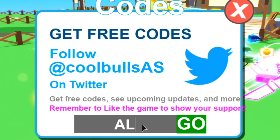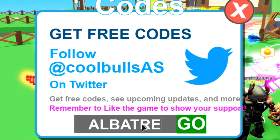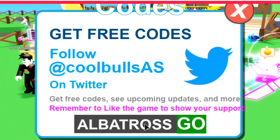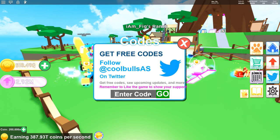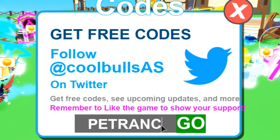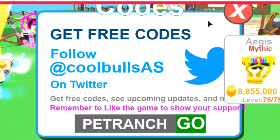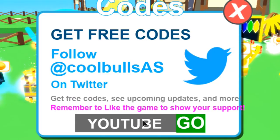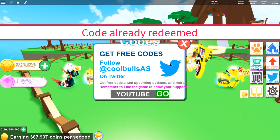Here are some codes that still work. The first one you want to use is Albatross — I don't think that one is ever going to expire. Get some coins right there. The next one you want to use is Pet Ranch. And another one is YouTube — get yourself a good starter pet if you just started playing this game.